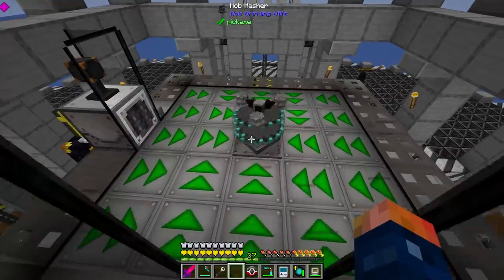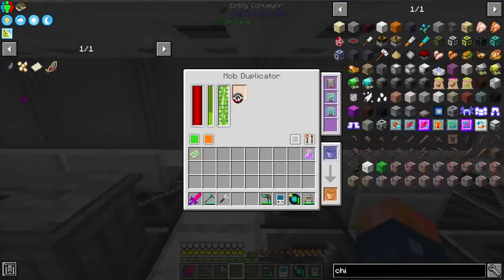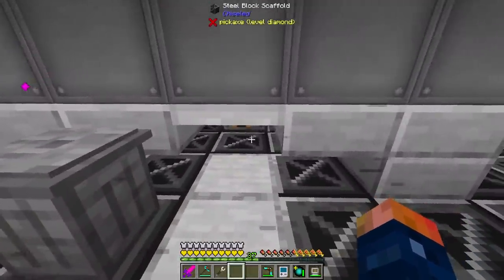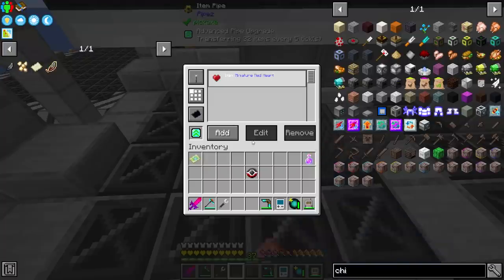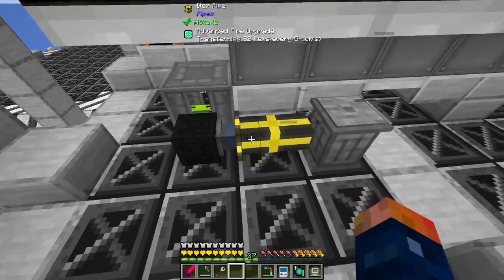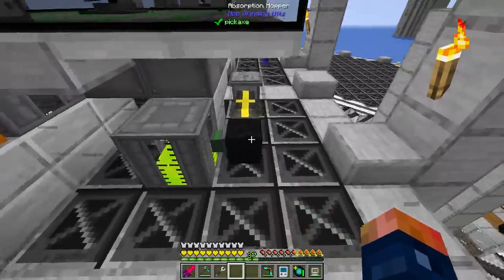With this setup, it's just as simple as placing a mob masher whenever I want to mash something. At the moment I really don't need to mash too much, but I will go ahead and throw some chickens in here. Chickens seem to be the best — notice they dropped the little hearts, which is kind of nice, but they also dropped feathers and raw chicken. To filter that out, all I did was add an advanced pipe upgrade, set it to blacklist mode and blacklisted hearts from being pulled into the trash can. That leaves me with miniature red hearts and some experience, which is kind of nice.